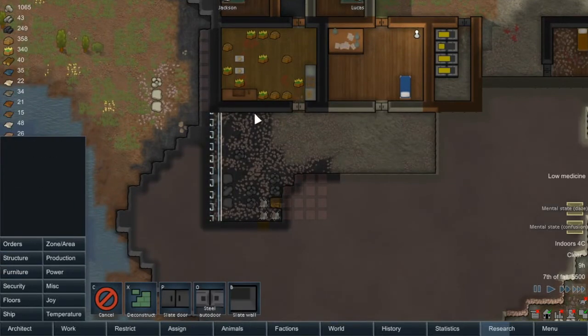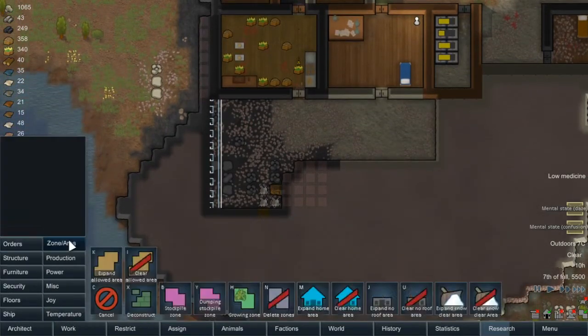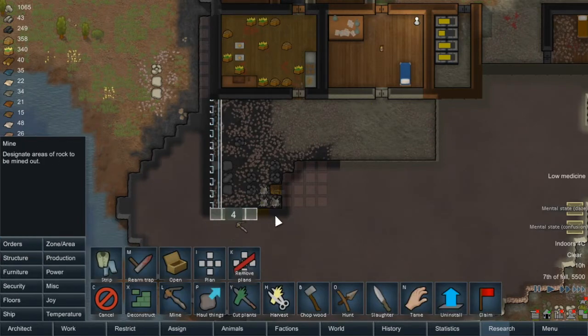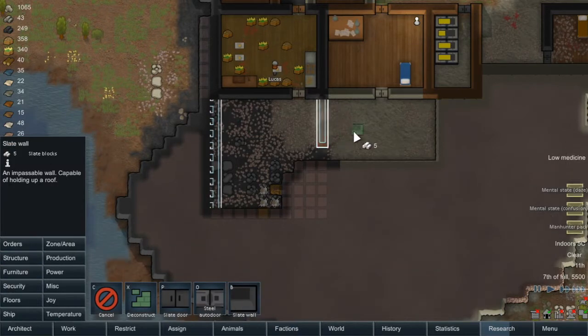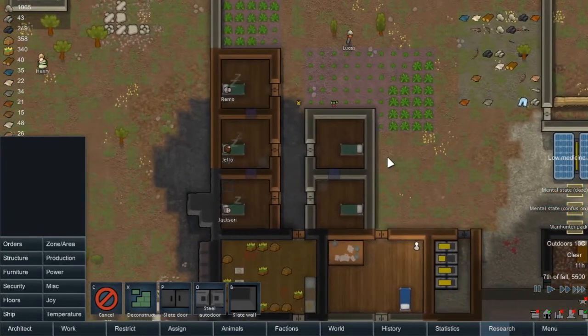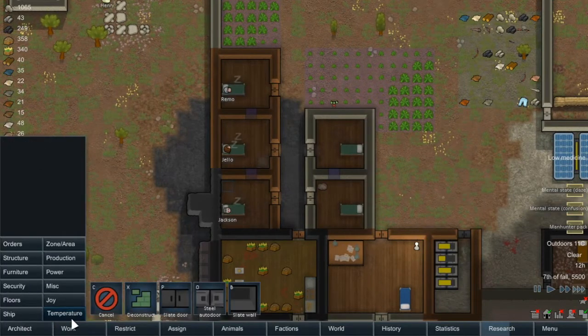We've even got some components down here as well — that's very nice. Yeah, we are going to dig out all the way down to here. And then we are going to put a slate wall down here. I'm not quite sure what I'm going to do with this little space here just yet. Actually, I'm going to cancel that one there and I am going to put the heater.